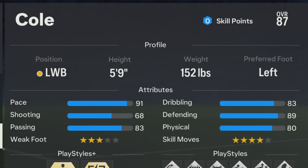For the height, Ashley Cole in the game and in real life is 5 feet 9, so make sure the height is 5 feet 9. For the weight, it's going to be 152 pounds. For the preferred foot, Ashley Cole in the game and in real life is left-footed, so make sure the preferred foot is left. That's it for the profile.